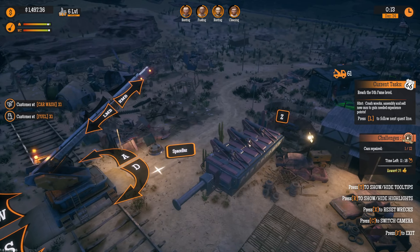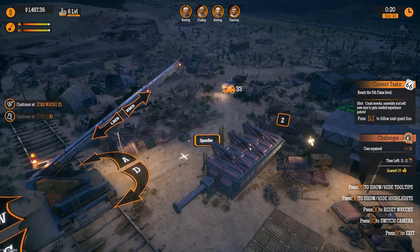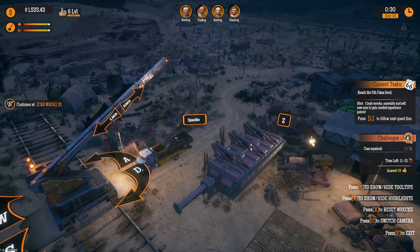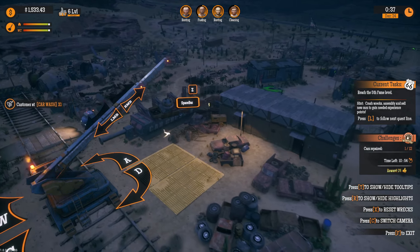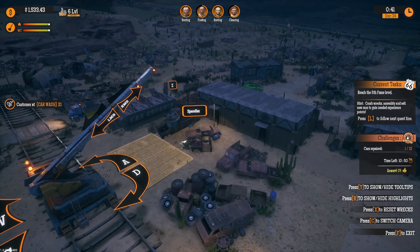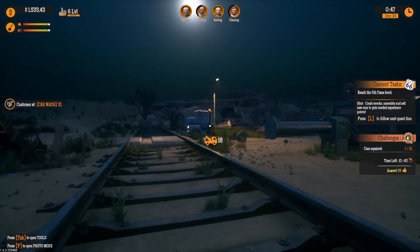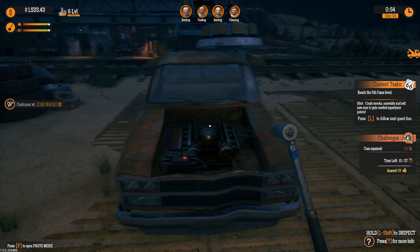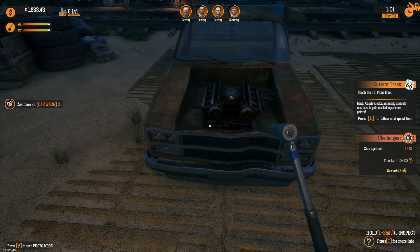We'll let the car hop off the truck. Moving the crane out a bit, swinging it left, then right, and once it's in range we'll swing it back left and hit the spacebar to grab it. We swing it this way, bring the arm in a little bit, and just drop it — perfect, just like we wanted. Now we'll grab our trusty wrench and start taking all the parts off.